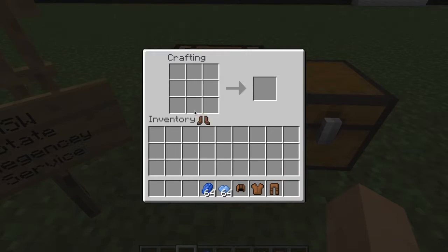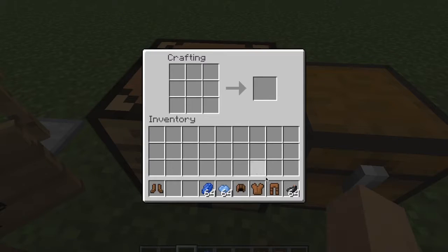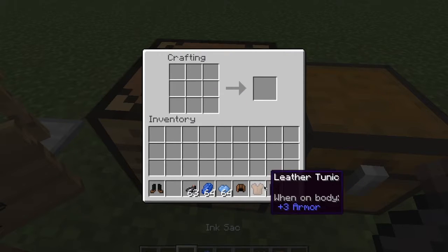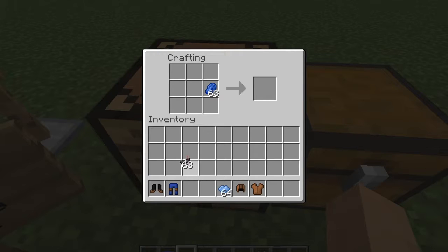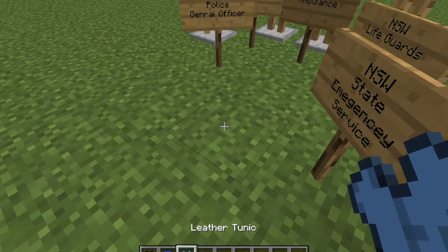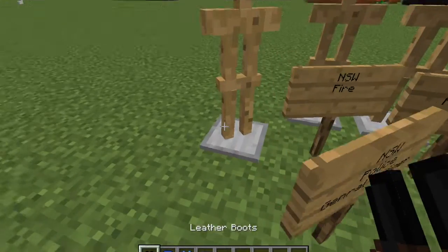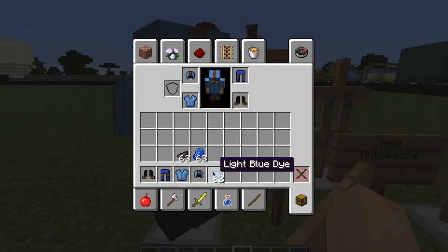Let's get started on the police. I'm going to craft a uniform — first I need to get some black ink for the shoes, because in Australian emergency services they will wear black shoes. Now I'm going to do dark blue pants here. And then another one for the helmet. I'm going to put it on this mannequin.